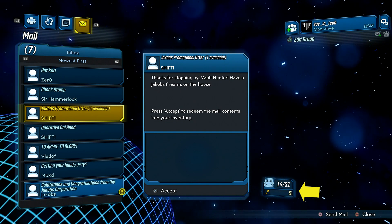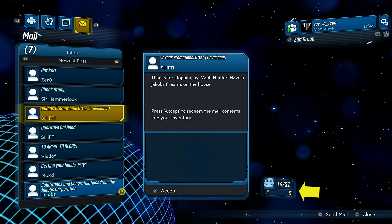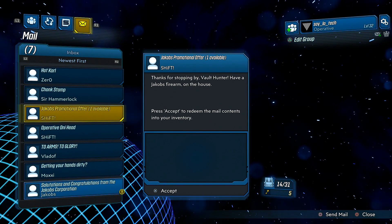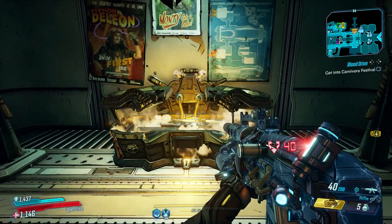You will only get one golden key — don't get confused because I have here five keys, but four of those keys are from the pre-order bonus that you get. So you will get only one key and then you can use it on the golden chest and get your loot.